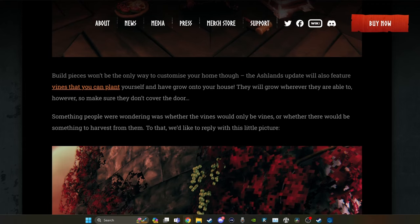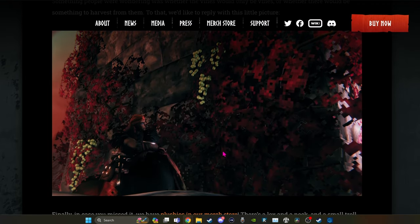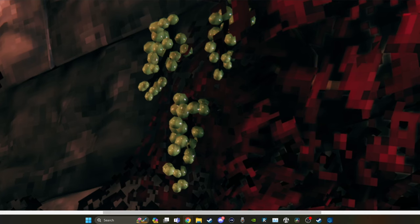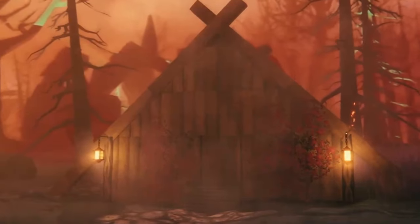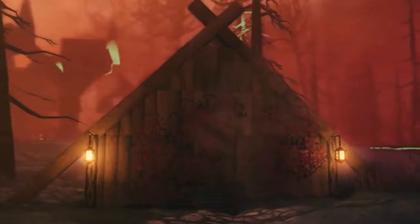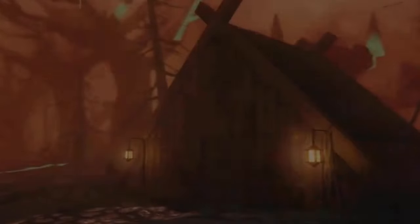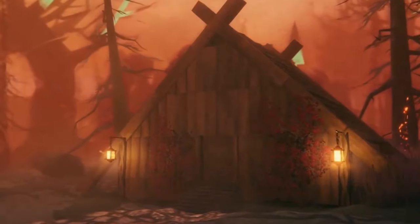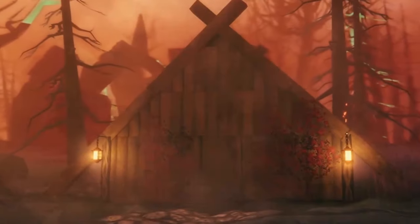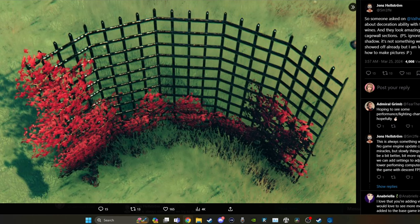Build pieces won't be the only way to customize our home. We are going to be getting vines as previously mentioned, and yes, they will grow something on them. Looks kind of like grapes if you ask me — I see more meads in our future. We had been given a little peek of what these vines look like when they're growing in the Ashlands, going up the wall and turning to red. One of the devs shared a picture over on Twitter showing what they look like growing on the iron grates.